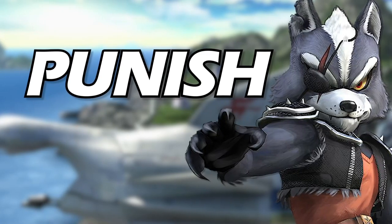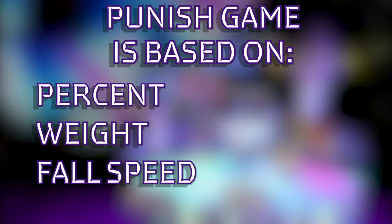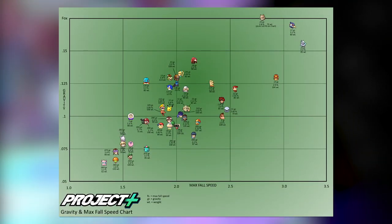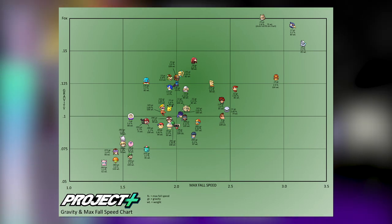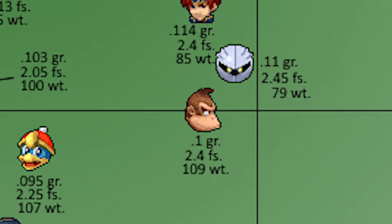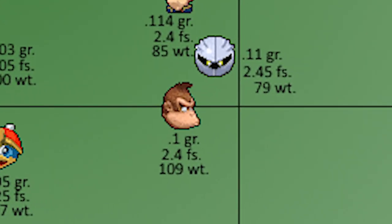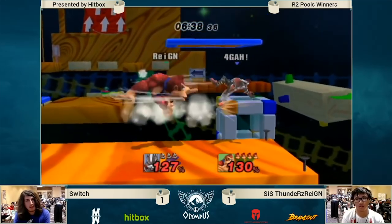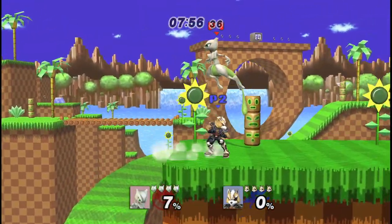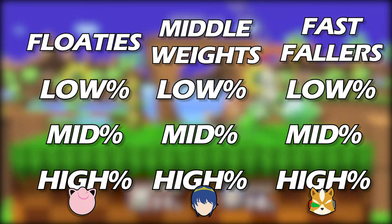Punish in Smash is weird because it depends on many variables such as percent, weight, and fall speed. There's also gravity — a measure of acceleration. Higher weight means characters experience less hitstun. People say Donkey Kong is super easy to combo, but what they don't tell you is he weighs 3,000 pounds and experiences less hitstun than most of the cast. To keep things quick, we'll examine nine main branches of Wolf's punish tree.